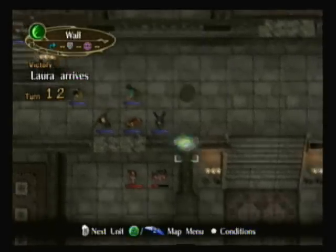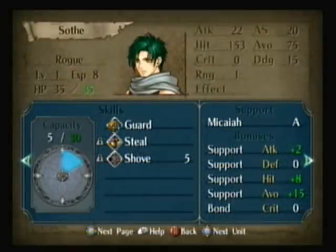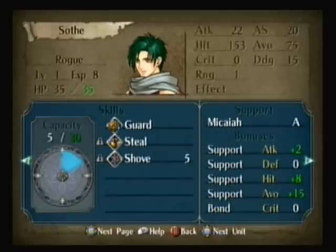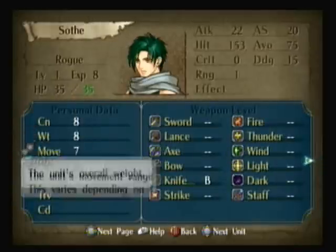Those little lights that appeared over Micaiah and Soth were basically letting you know that the support bonuses actually went into effect. Like in other games, whenever you support with another unit, certain abilities will go up. You'll get support bonuses in attack, defense, your hit percentage, and also your avoid percentage. I think you can also get critical hit bonuses too, but I don't really know what determines that.